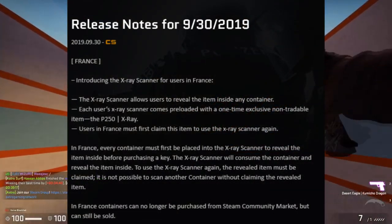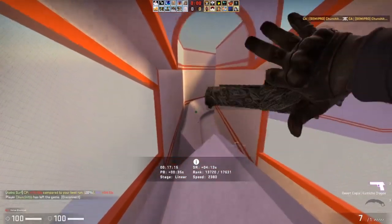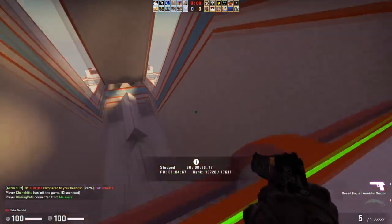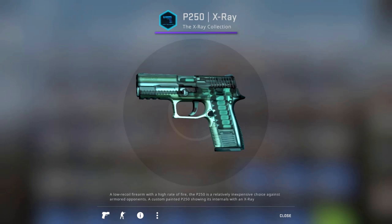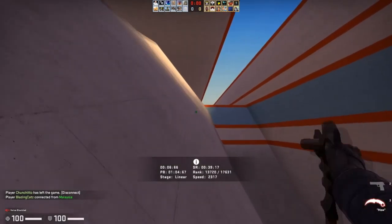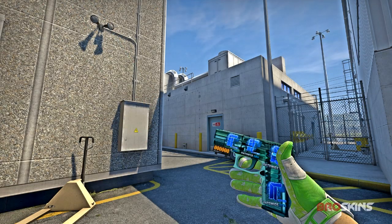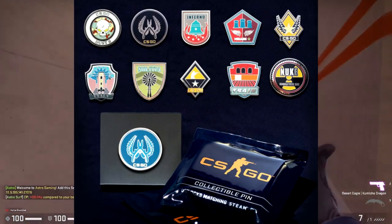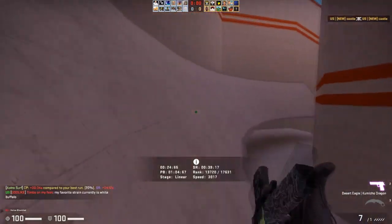At the end of September we got the x-ray scanner, which was sort of a short-term hype thing. I told a lot of people not to be too invested into this - it's not going to change prices of cases or keys or affect anything crazy. A lot of people didn't listen and went a little bit too hard into it and lost money. People were also region-changing to France just to get to the P250 x-ray. They did eventually become genuine, becoming one of the first genuine items that is not a pin in CSGO, but overall it was invalid hype like a lot of other things this year.